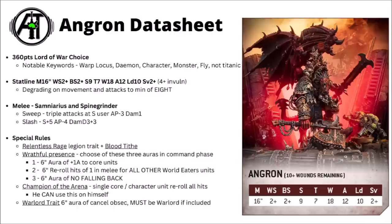One interesting keyword he does pick up is the Warp Locust one, which means he could potentially be throwing down units of Bloodletters very close to the enemy. Statline-wise he is fairly monstrous: he moves 16 inches and hits on twos, Strength 9, Toughness 7, 18 wounds and 12 attacks, Leadership 10 with a 2-plus save and a 4-plus invulnerable.